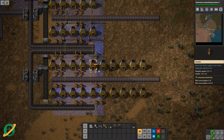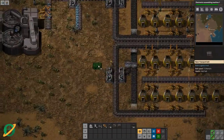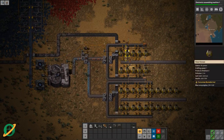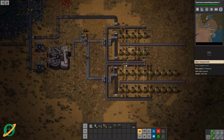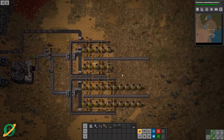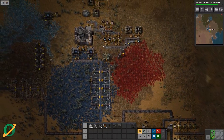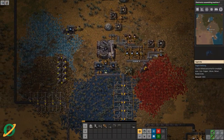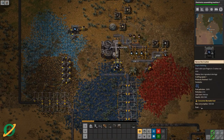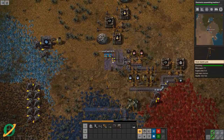Let's see how many of these we can actually get going. That looks pretty good. Let's bring in the ores so we can actually start using this. Why is this not hooked up — did I remove a power pole somewhere? I didn't put a power pole in here. There we go. With that we will have some production.